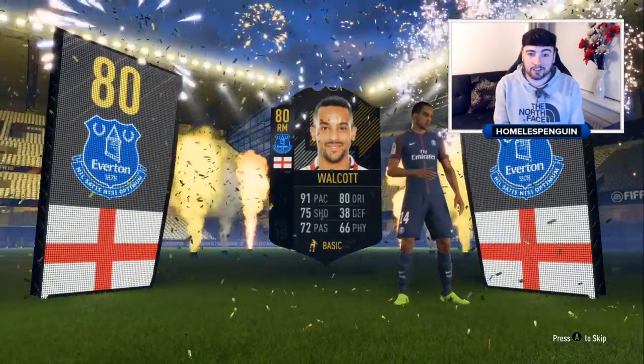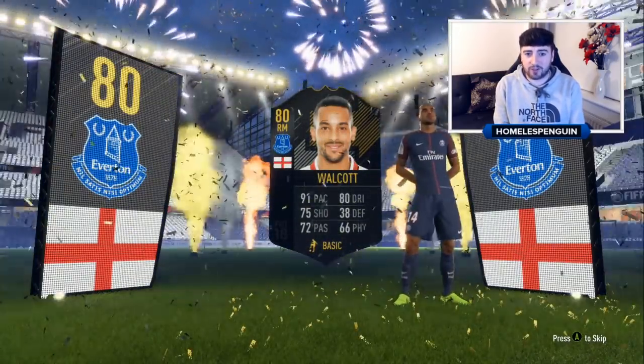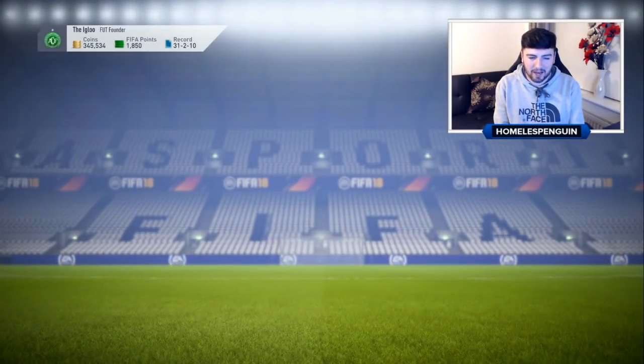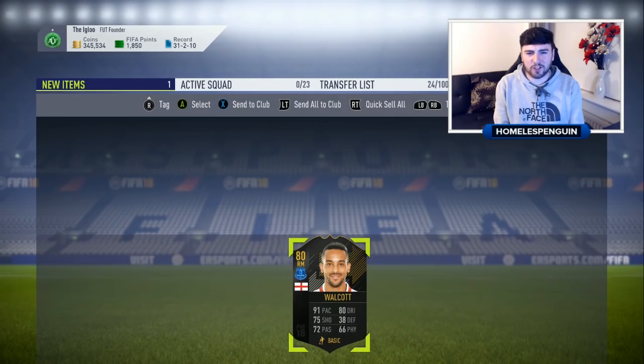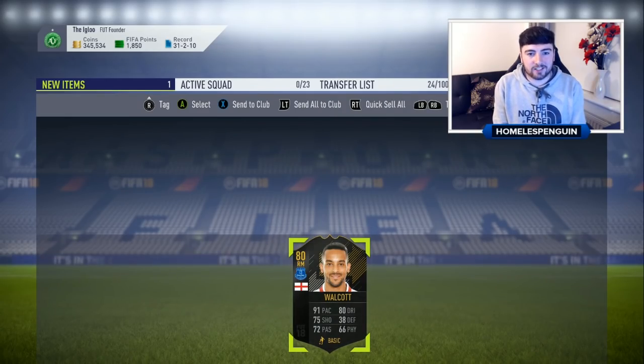We're gonna be getting ourselves Theo Walcott - actually no, Walcott. 91 pace, 80 dribbling. That's one of the cards I had mentioned - scored two goals on debut so potentially gonna get an upgrade already. A Ones to Watch card I'm happy to finish on! I'm not actually going to recycle this one - Walcott is gonna sit happily inside my club.